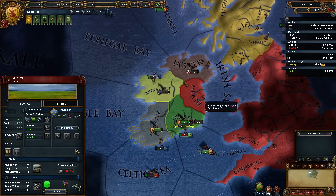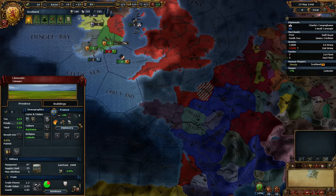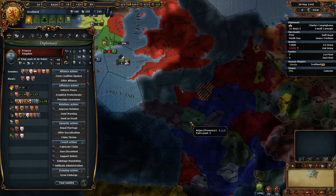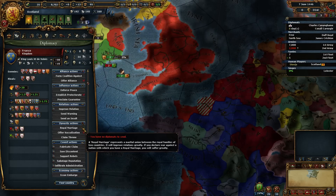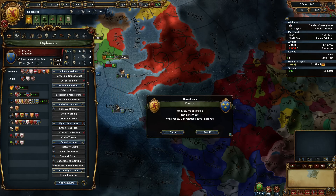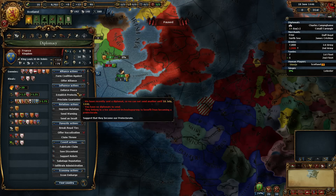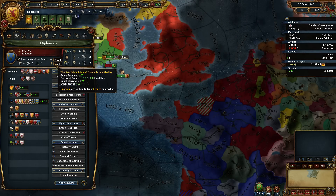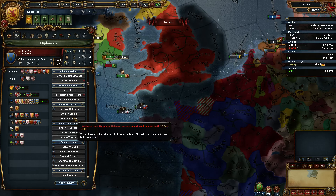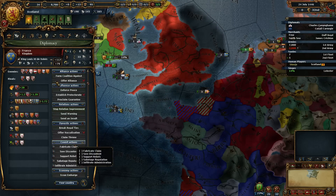We're at 24% war score — as soon as that's done we should be able to take Ulster. How's France liking me? Enough for a royal marriage? Yes, we'll pull this guy back. They won't accept an alliance just yet — we can improve relations a touch more. There's loads of wiggle room for improved relations. So just improve relations until they want to offer us an alliance again.